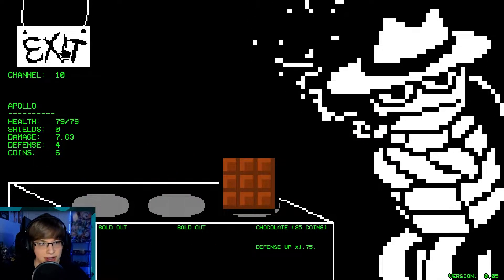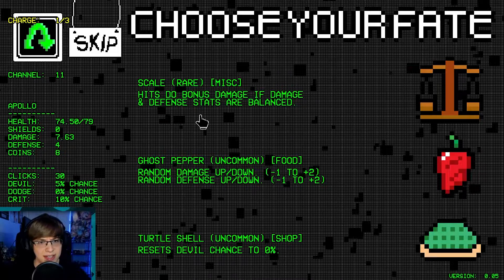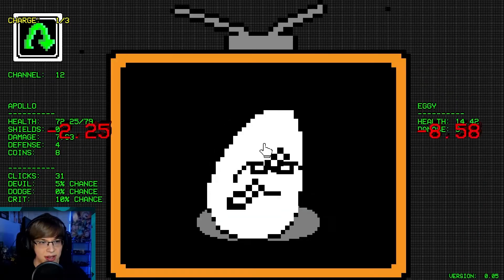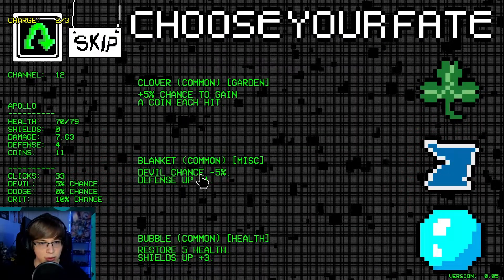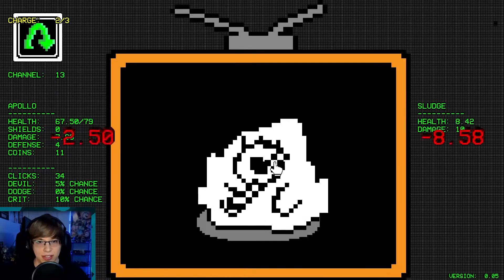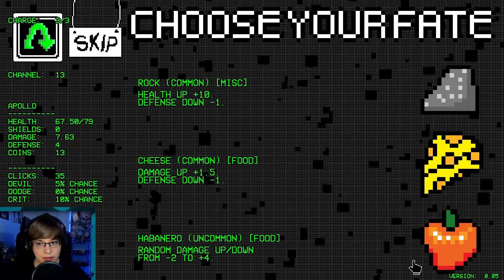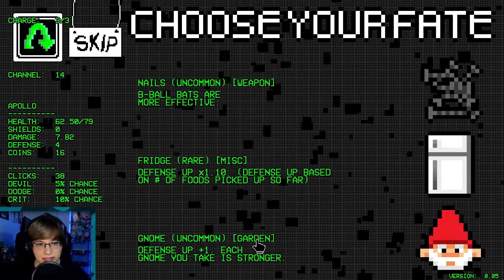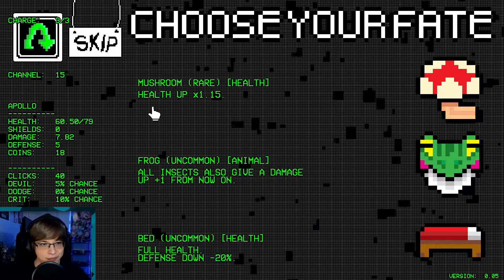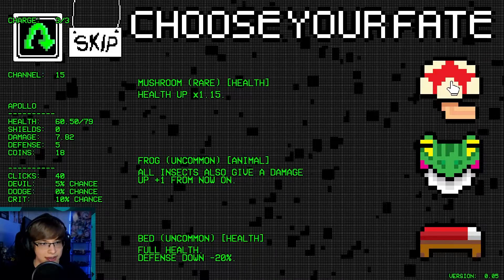I won't buy the b-ball bat honestly — the chocolate's not gonna do much for us. Scale, defense up times one. We'll get the gnome — start getting gnomes here. Health times 1.15, all insects also give damage. Yeah, that health up — so we went from 79 to 91 max HP.